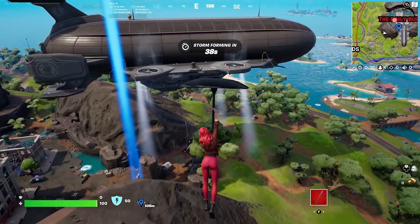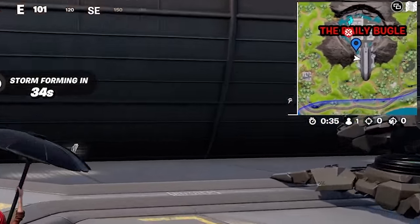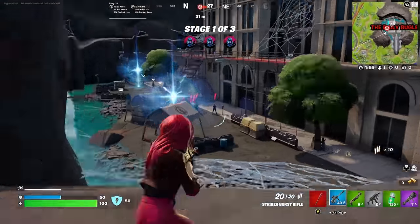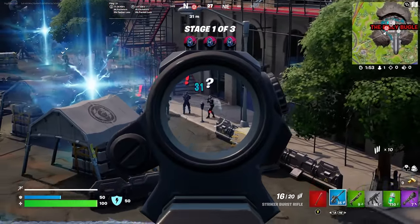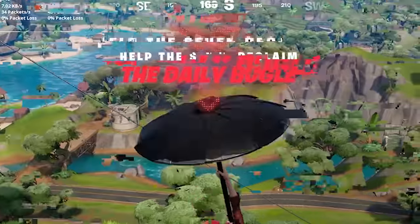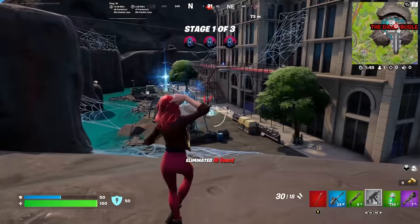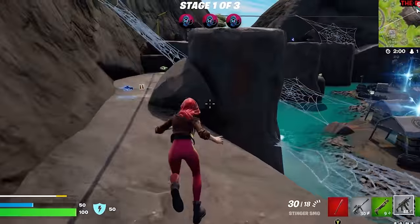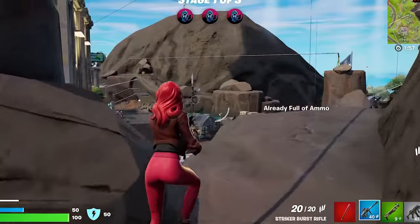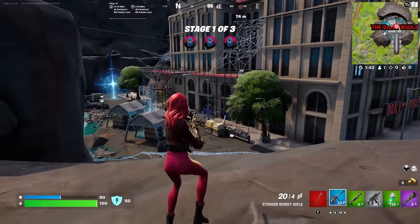You'll immediately notice on your mini-map that the Daily Bugle is now bright red with a fighting icon inside the volcano. Land here in-game and you'll see rifts appearing all over the POI. This is where the Seven's recruits spawn, who rush the area and fight the IO guards — it's up to us to help them. A new message appears on screen telling us to help the Seven reclaim the Daily Bugle, beginning Stage 1 out of 3. Stage 1 is pretty simple: take out some IO guards without dying. Loot up before joining the fight because it only gets more difficult. If you dominate them, the IO guards start to retreat inside buildings and you can corner them.